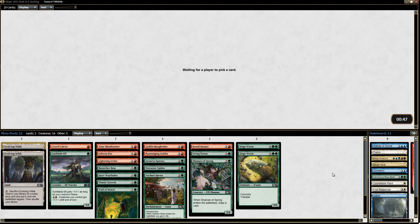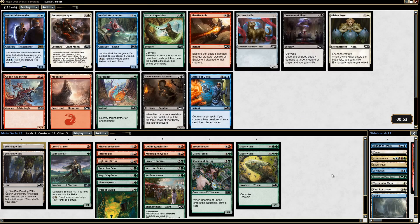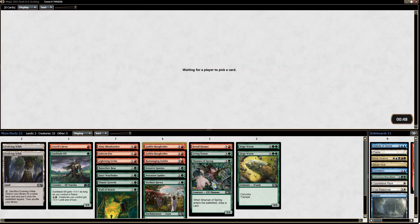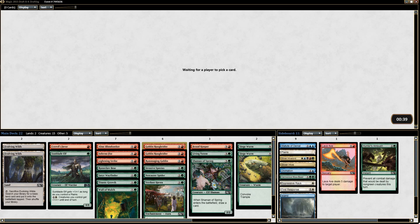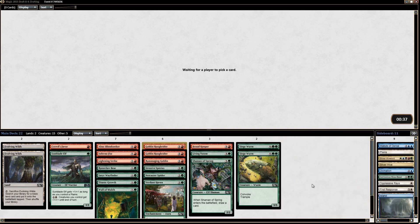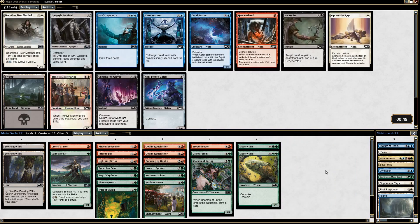We need to get a Constricting Sliver — make it worth our while. Here's a Goblin Roughrider; maybe we get back Nissa's Expedition. Then we could have Sliver Hive Lord and Divination. That's it. Apparently we're just in the wrong colors.